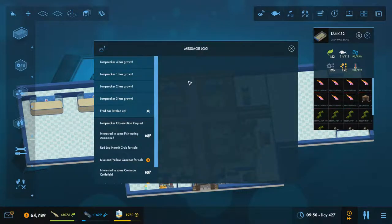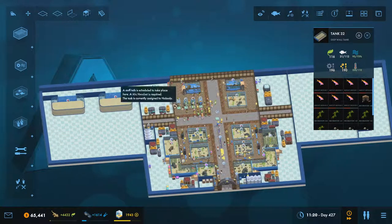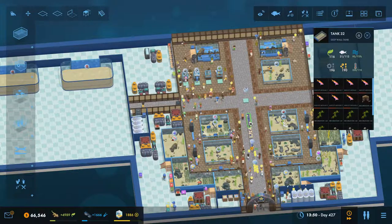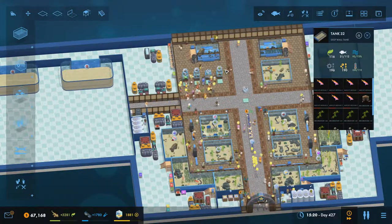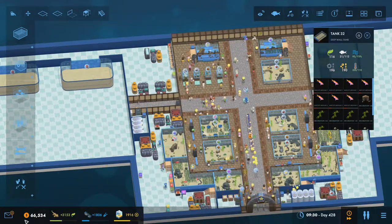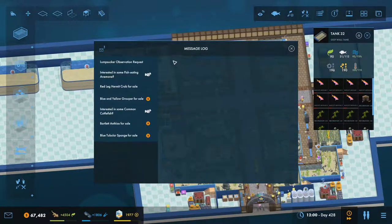The lump suckers have grown — that's good. Fred has leveled up — we'll go for quicksing. New animal! The Cod is done. We'll go for the Tassel Wobbegong shark next and put that in one of these tanks. We'll go for the large tunnel tank because I think that would be really cool here. I may try and swap this corridor out for a large tank — it would hide everything on either side and give us enough space.